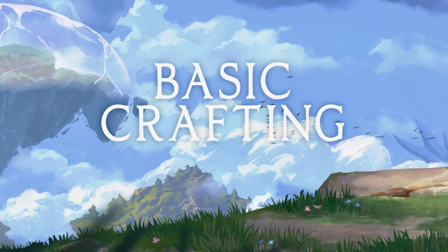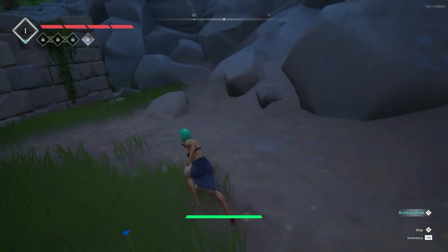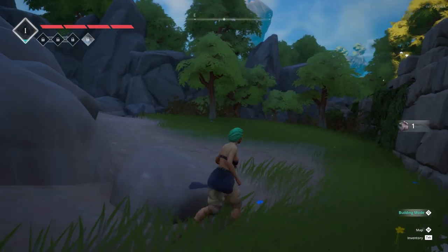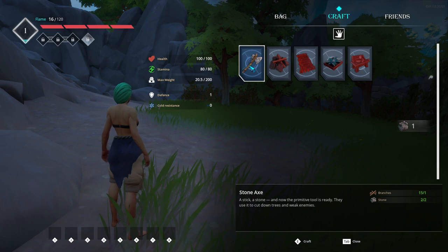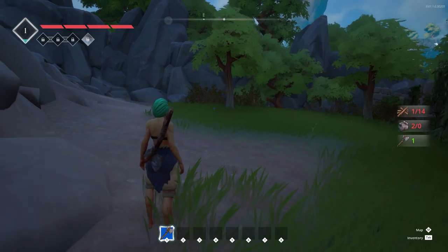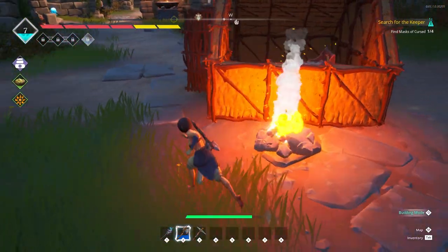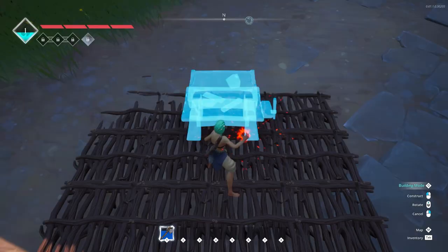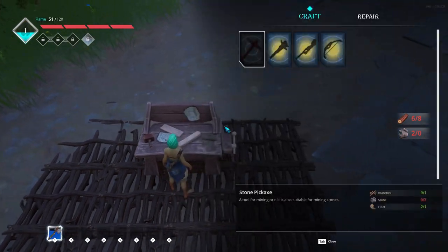Basic crafting. Once you have some stone and some branches, you'll be ready to start with basic crafting. This can be done from your inventory screen, which by default can be opened with the Tab key. Once you're on the crafting screen, you can use the materials you've found so far to craft items, and this can be done anywhere in the world. These items can range from axes for chopping down trees, bonfires to cook food, crates to store loose materials, beds to rest in, crafting benches, and a whole lot more. As you gather more materials, you'll unlock new recipes.